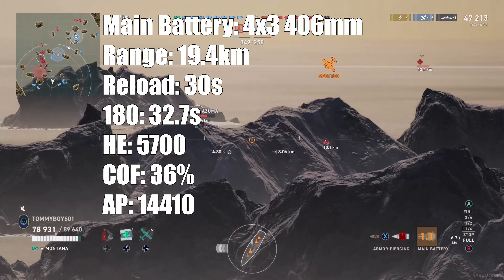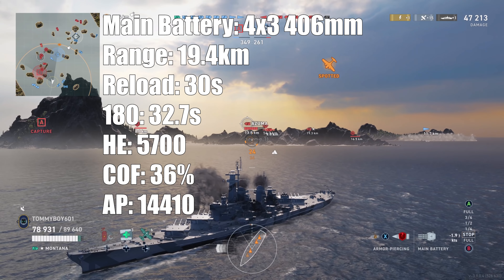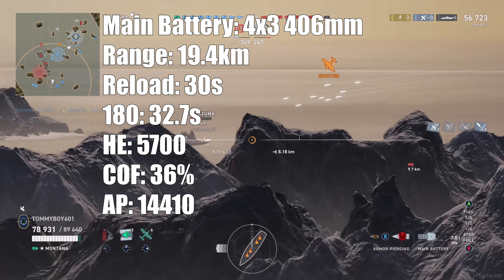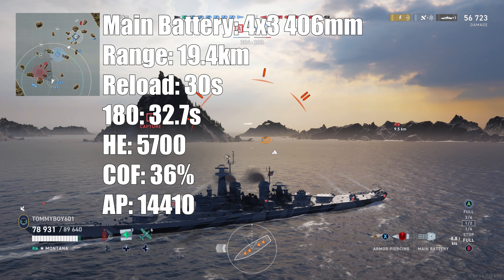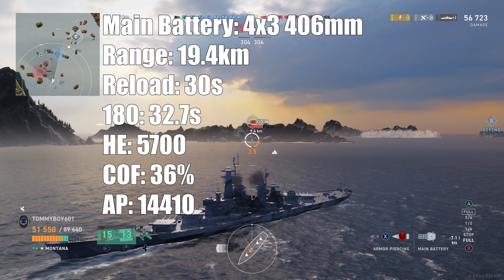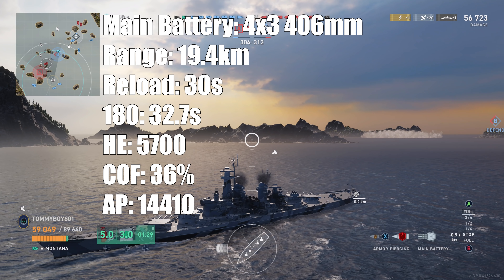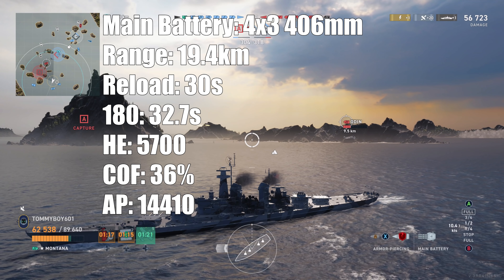AP is what she's really here for: 14,410 damage giving 345,840 AP DPM. With that AP damage, Montana takes the title of heaviest broadside in the game away from Großer Kurfürst. That said, while single alpha-strike damage is higher, the Großer's slightly quicker reload means its damage-over-time is still higher — assuming you can hit more shells with it, and we all know how renowned German battleships are for their accuracy.